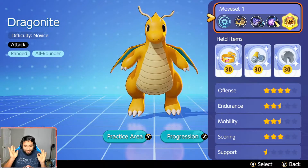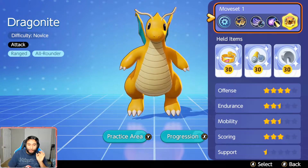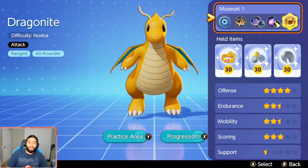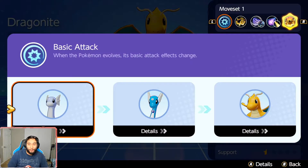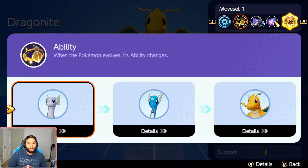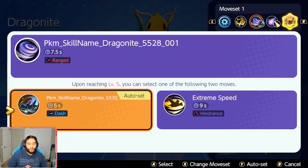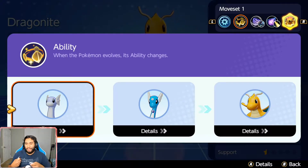What is going on guys? This is going to be your one-stop shop for everything Dragonite related. Unfortunately right now, we don't know what their passives do because for whatever reason, they don't know how to program this, so none of the descriptions are here for any moves right now. But I can kind of go through it and tell you guys what it is.